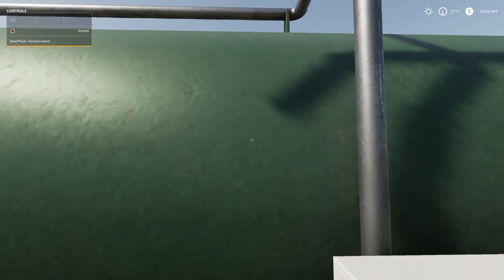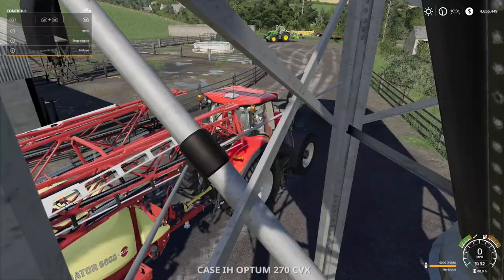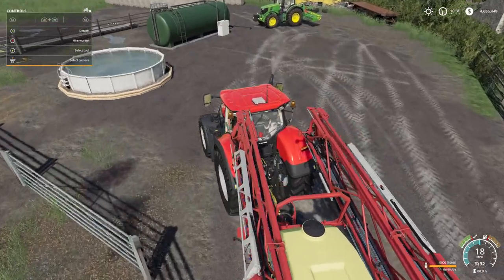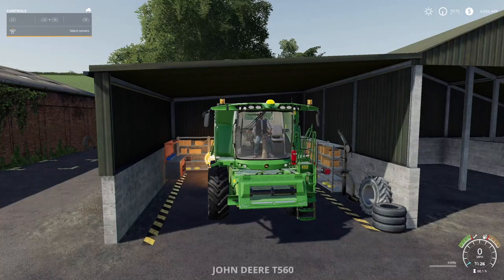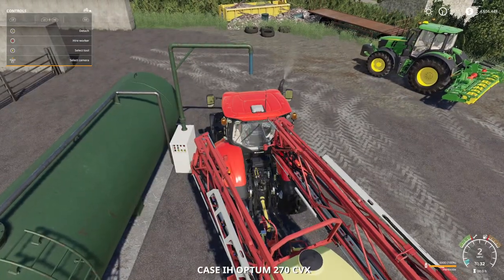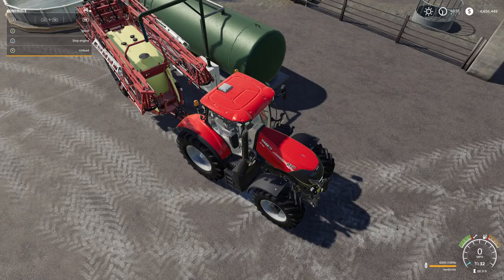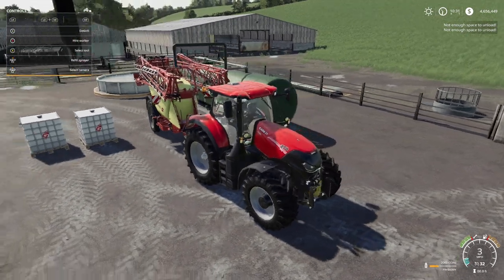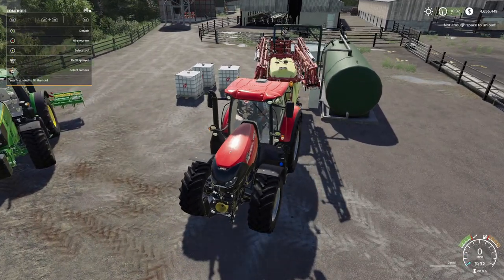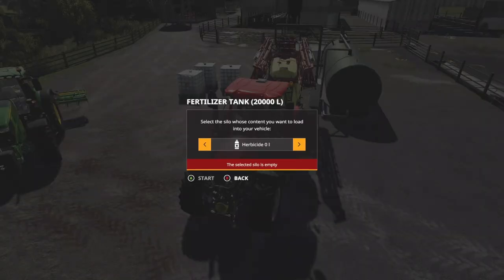Now let's test the fertilizer tank update. I've filled up a sprayer with herbicide and we're going to bring it over to see if we can transfer the liquid. Let's activate and move it out. We have a little tractor here. Bringing the sprayer over — let's see if we get the option to unload. We've unloaded the herbicide and it refilled the sprayer, but the fertilizer tank shows herbicide and liquid fertilizer both at zero.